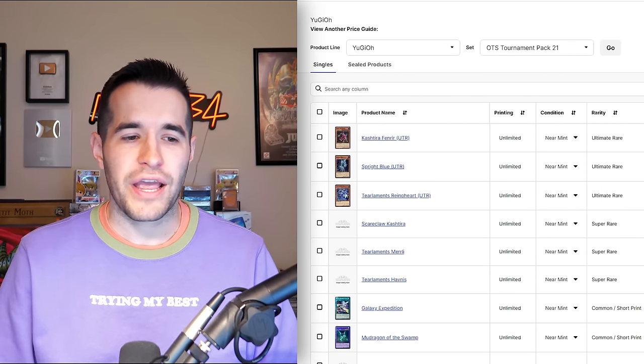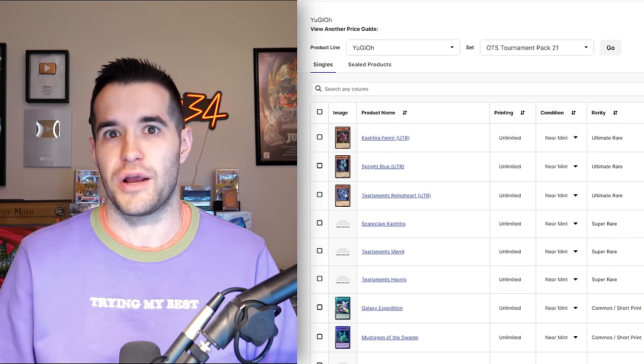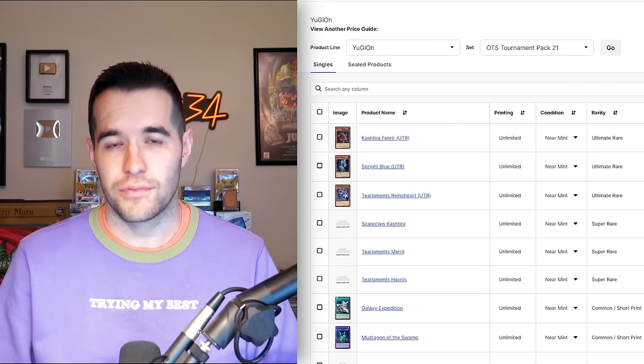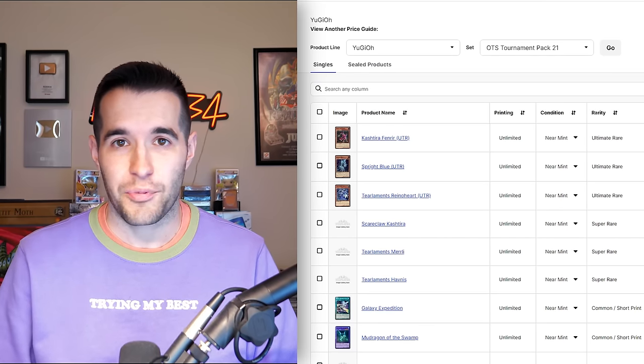While these cards aren't collector-friendly right now, someone who loved the Spright deck in five to ten years will want to come back and collect the Ultimate Rare Spright Blue. I remember that was an awesome card when it first came out in Secret Rare, and getting the Ultimate Rare print is really appealing. I personally enjoyed playing the Spright deck on Master Duel. These are big archetypes in 2023, so they're pretty iconic for the year, and OTS 21 is the best represented of all the OTS sets.